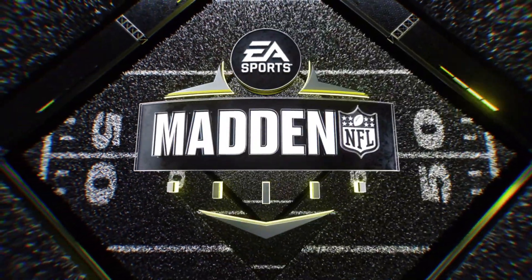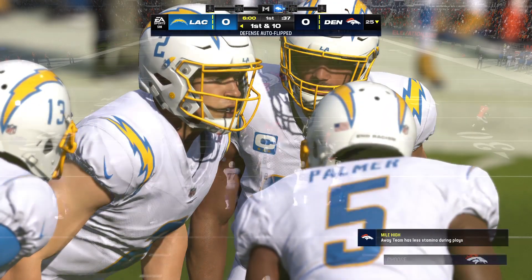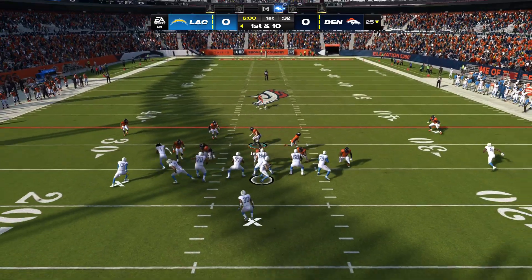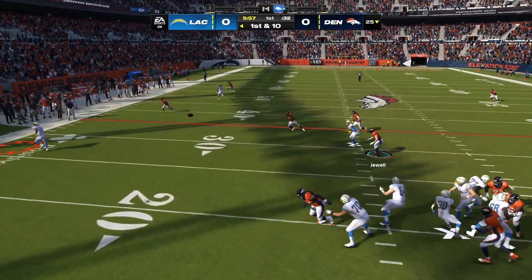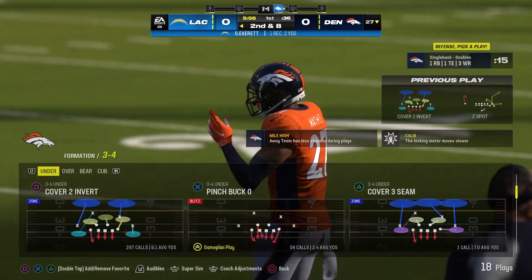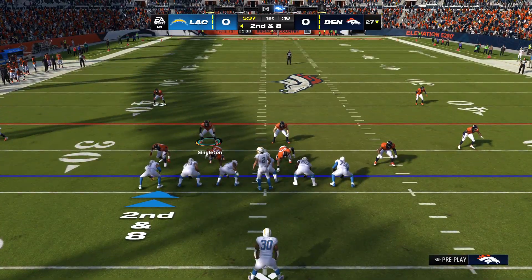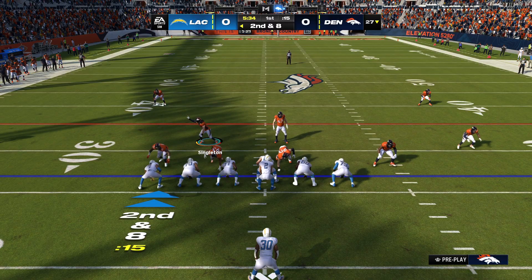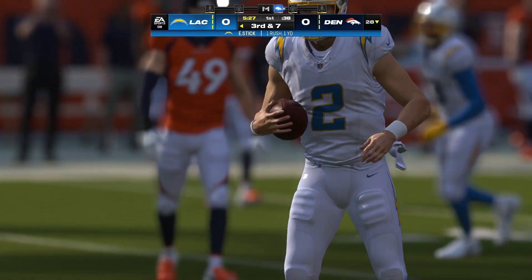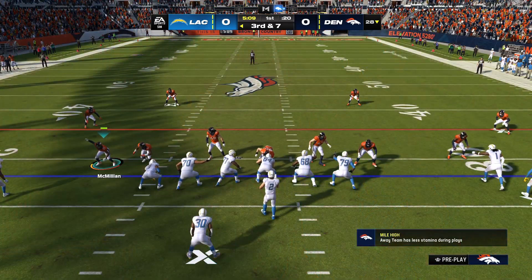No run back on the opening kickoff, it'll come out to the 25. Stick looking to throw on first and ten — a little short pass, this is Everett, only a couple of yards there on the game's first play. Second down, they should have gotten more out of that though; he was wide open in the flat. Give him a ball he can use to get upfield, not just catch and go over the sideline. It costs him yardage — all that gets him is just a yard, and now it's third down.